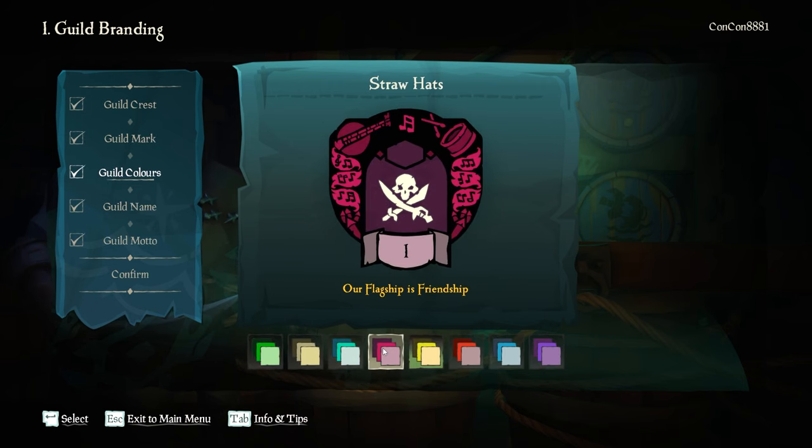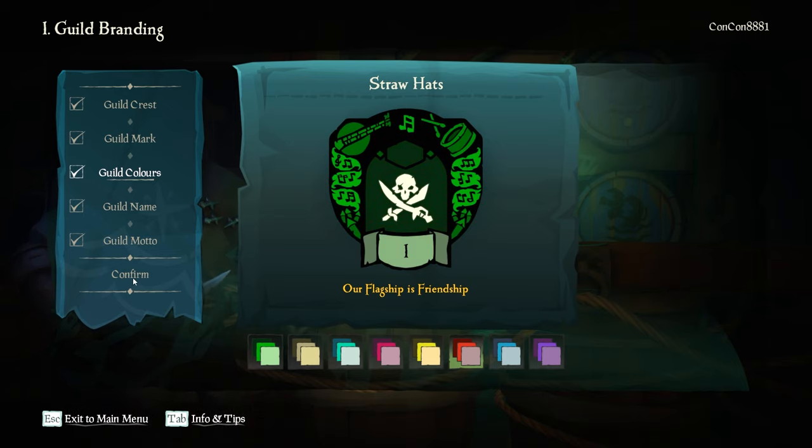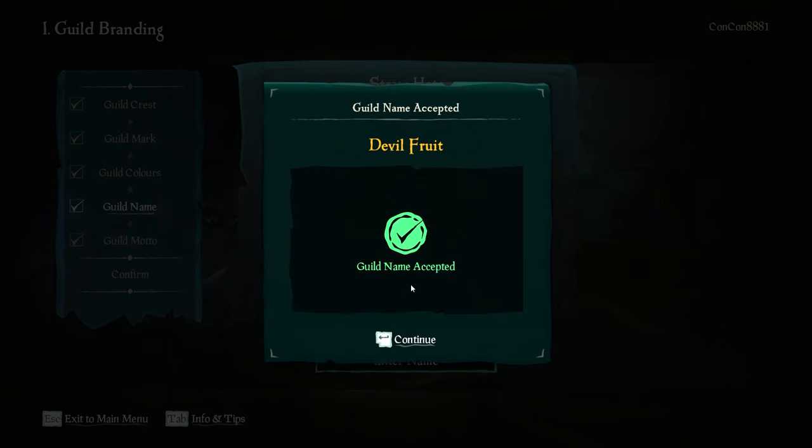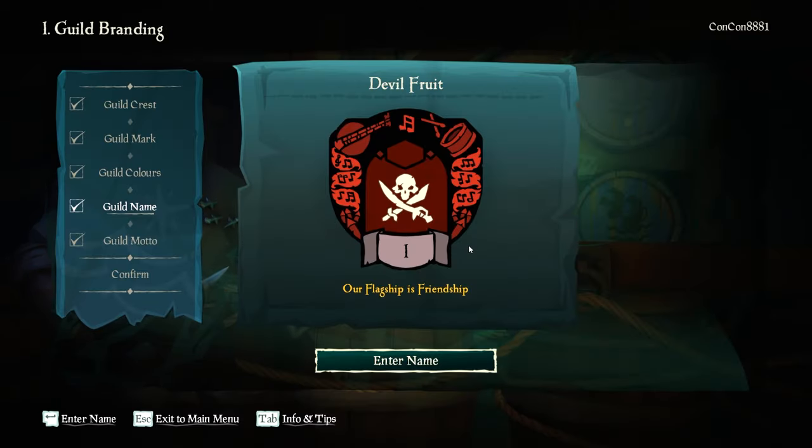You can then pick your guild colors, which is also based on eight different options. Unfortunately, you can't change certain combinations like yellow with red, which is what I was trying to do because of this whole One Piece theme. Ultimately, I decided to go for the red one. Then you have the option of making your guild name, which cannot contain numbers. Special characters, it has to be 20 characters maximum in length, and cannot end or start with a space, so make sure your name follows those rules.